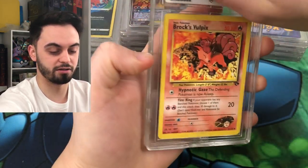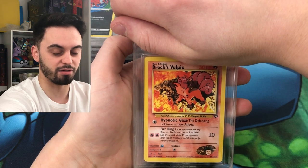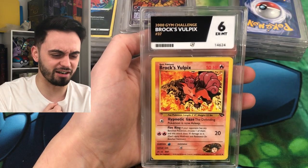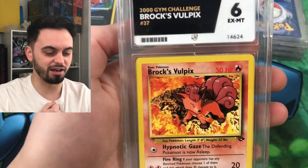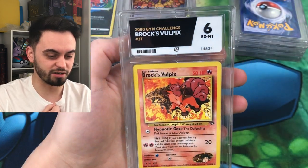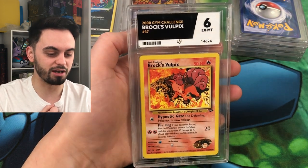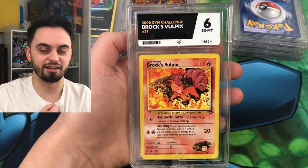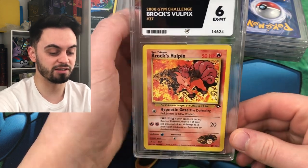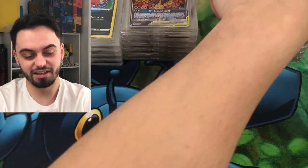Next card, no idea what it is. Oh, Brock's Vulpix - and this is going to come back... a six. Straight to the heart, that's not great. But it's a wicked card, Brock's Vulpix from Gym Challenge, 2000 - a six. Take the L for that one, but it's still cool.